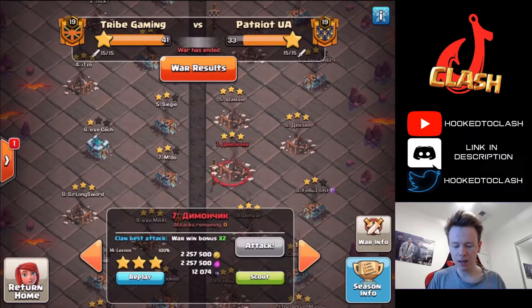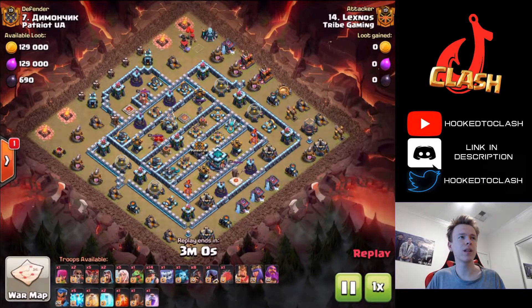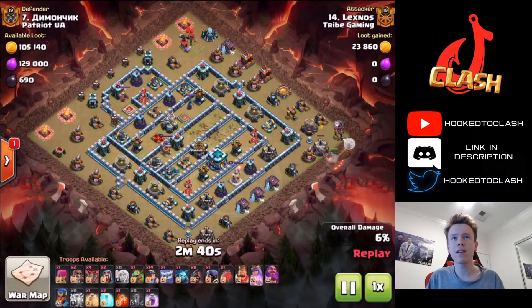We'll move into the first attack. This one's going to be a zap hybrid by Lex, and you can see pretty quickly why this base was chosen for zap hybrid. Look at this zap value here. I believe it's possible that he can get all four buildings with five zaps and a quake. You don't need seven zaps for these buildings. And with the quake spell, he's going to get all of those buildings down — look at how much point defense that is taken off the base.